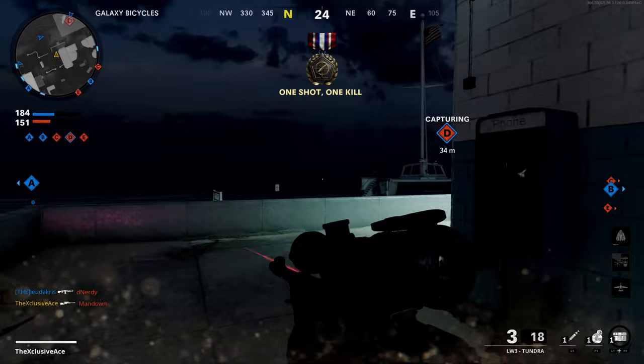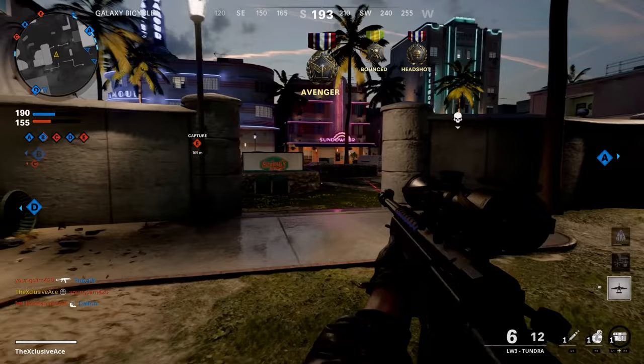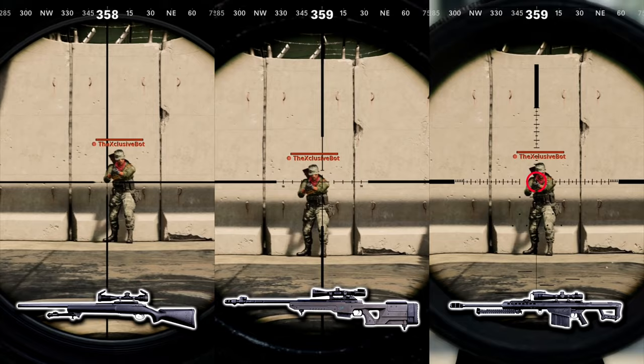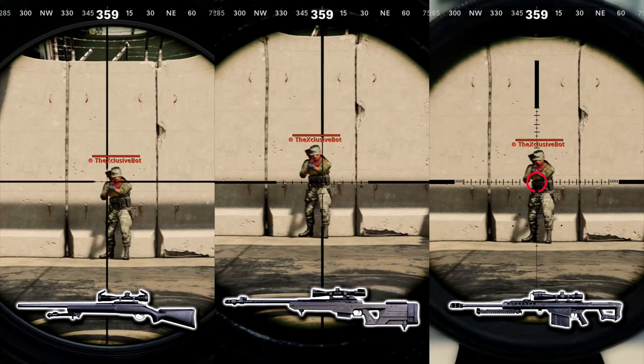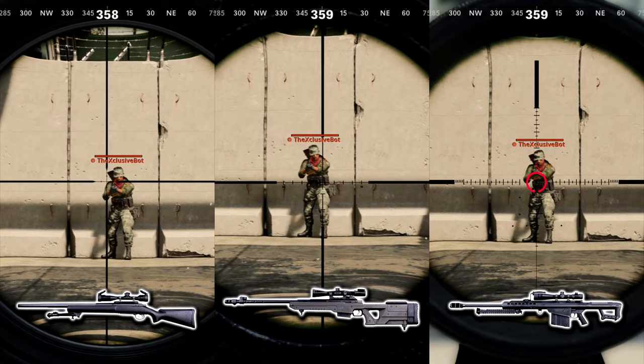The in-game stated idle sway is the same across all sniper rifles, but that's not accurate. Looking at them side by side, the Pellington has the most idle sway — the reticle often swings completely off the character model. The Tundra stays mainly on the torso with only slight drift. The M82 has the best idle sway and barely comes close to leaving the character model.